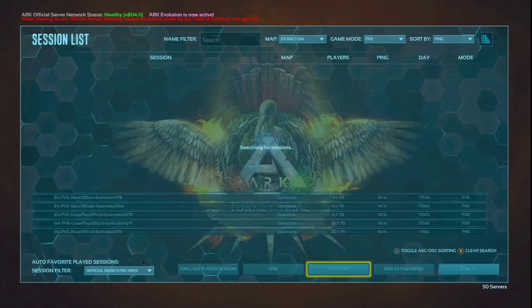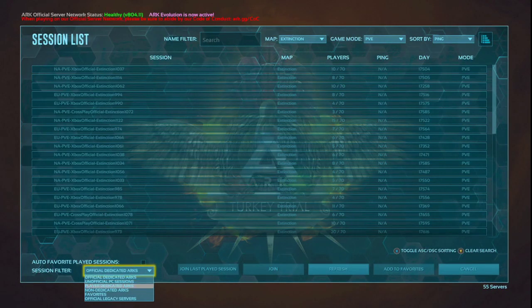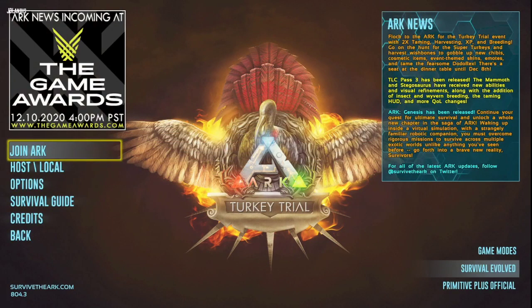Now we can join ARK. And yep — there you go, you're back. So just to recap again folks: launch ARK, go to Primitive Plus, change your session filters, and then go back out and go to Survival Evolved. And then you should be able to join ARK.